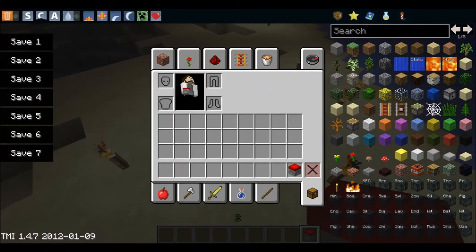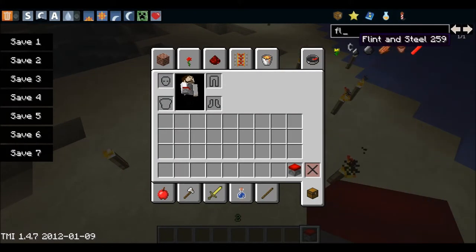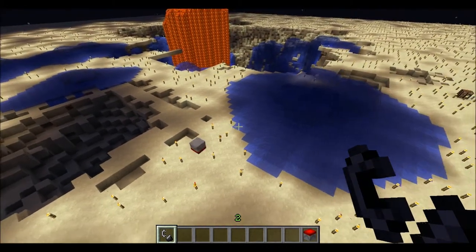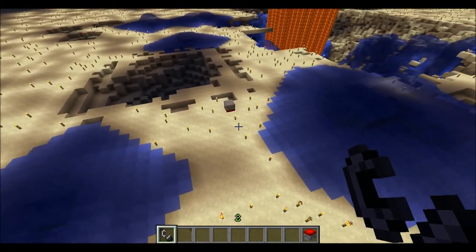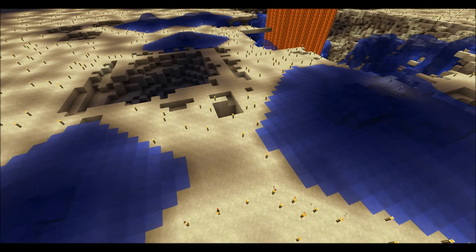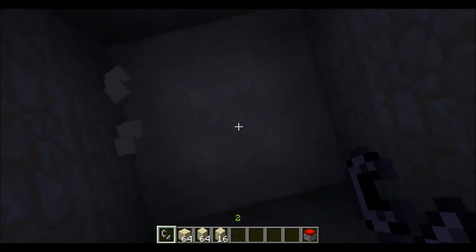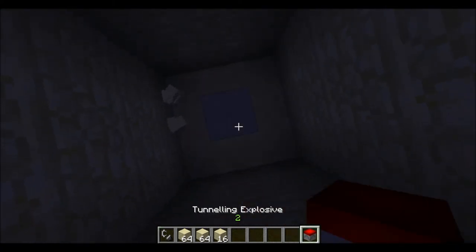This is a tunneling explosive — you use flint. It goes straight down and you will get all the materials.